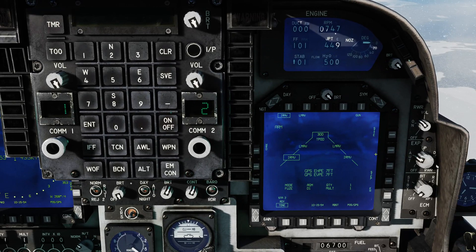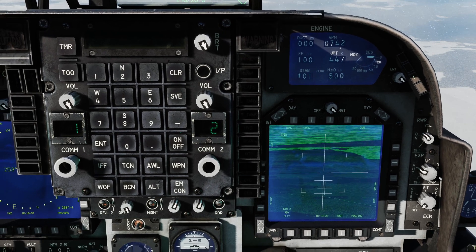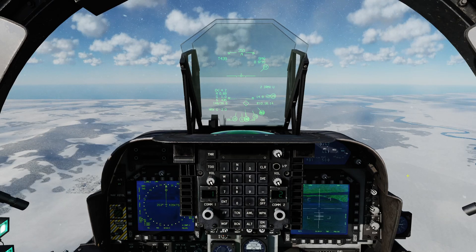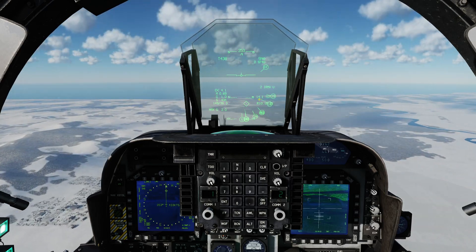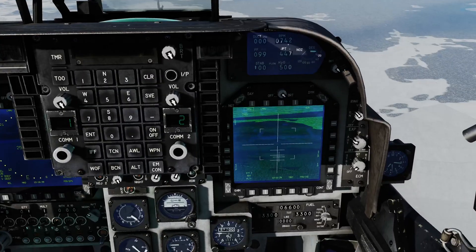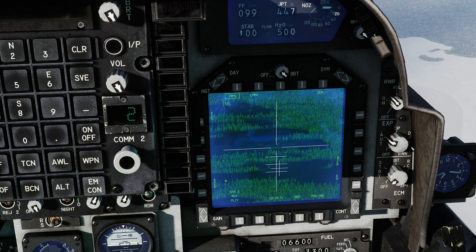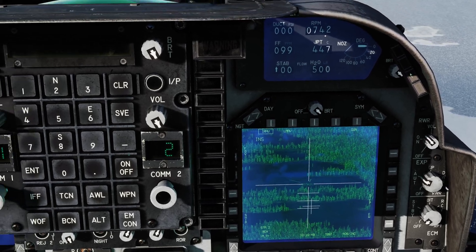Now if I press Uncage on the MPCD, it's immediately looking at the bomb circle. We're a little bit too far out, so we're not going to get a lock at this range — let's bring it in a little bit closer. We always have the diamond on the HUD showing our currently designated target position. The crosshairs on the Maverick display, while they're open like this, mean the missile is not locked and not ready to fire. You can press FOV to get the tight field of view, which makes life a little easier. There's also a ship mode which makes the gate bigger for locking up ships, but we're not using that today.